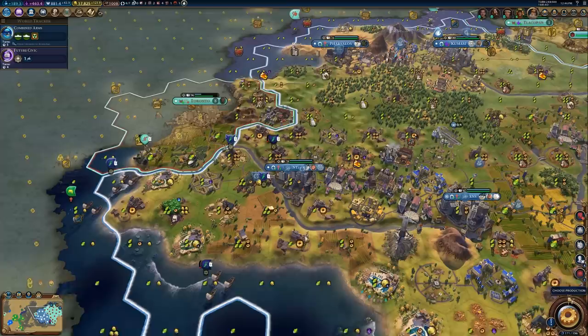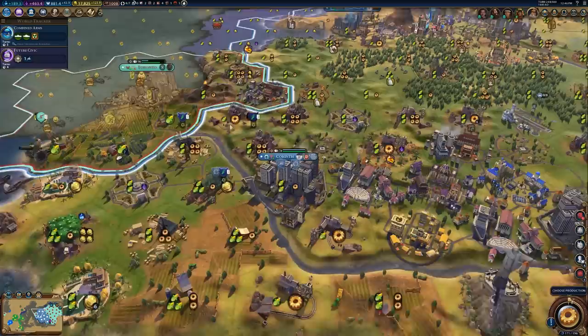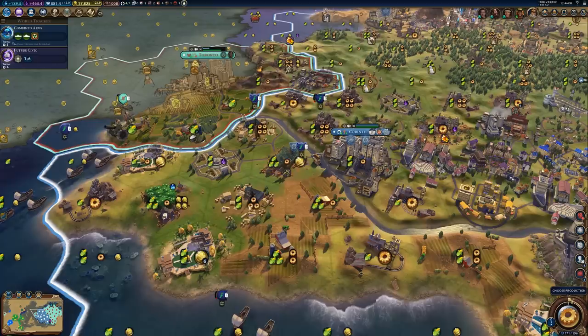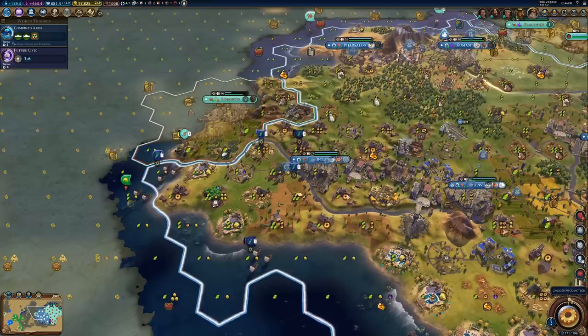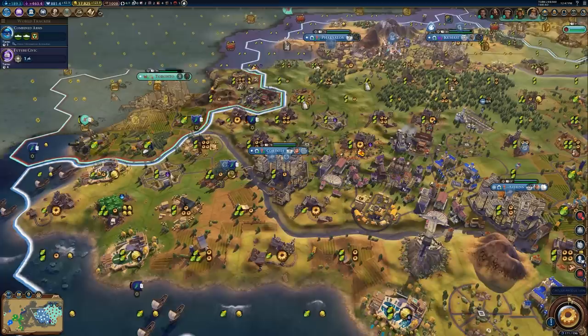My second city this game was Corinth. The reason I settled Corinth where I did is because it had very good tile yields around it, not to mention some luxuries as well. Corinth had a lot of hill tiles, so that means a lot of production — hills here, here, here, and just a lot of production to be had. There was also a decent amount of flatland for some farms, and it had resources — olives and tea — neither of which I had in my capital. By settling Corinth here, I was able to get it on a source of fresh water, get good tile yields, and get two additional luxuries.